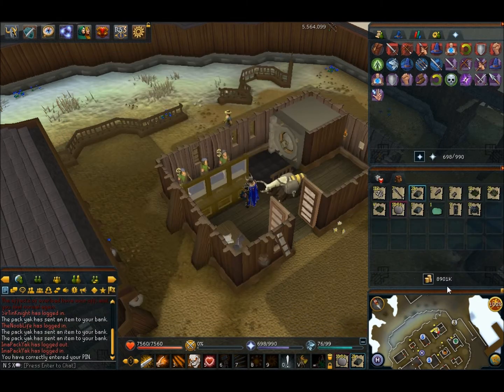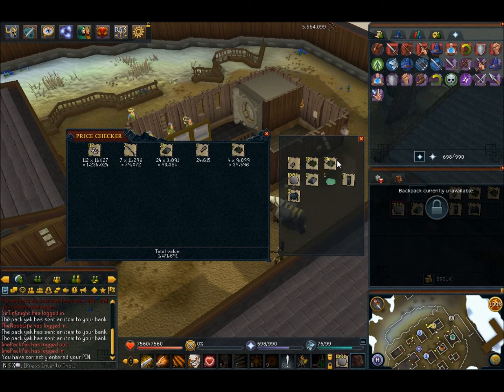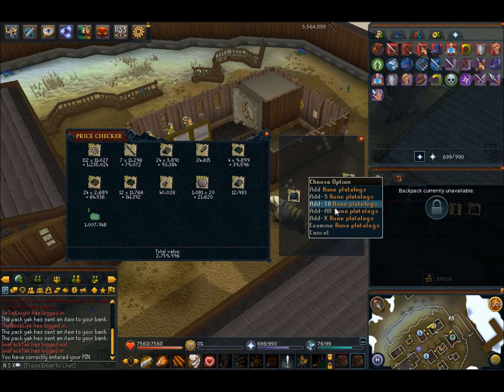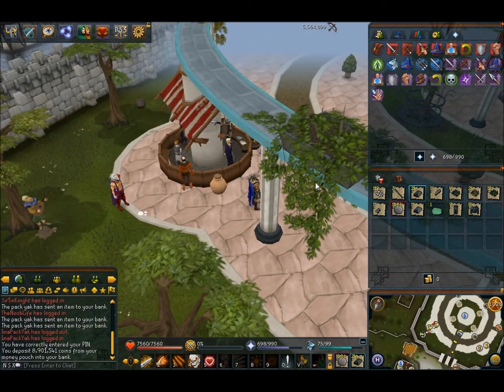I'll get a rough price check on everything now before we head to the GE to see what we actually get. This will be from one hour's worth of killing. The price check shows roughly three and a half mil, but I'm going to predict it'll actually be around 2.8 mil. These items are probably at alch value, so I'll sell them in the GE — for example, these alch for 12.5k each, and the rune spears you could alch for about 12k profit of around 3k per spear.